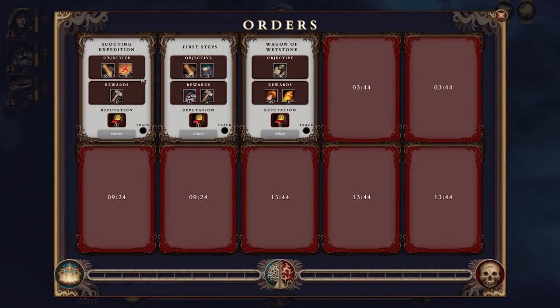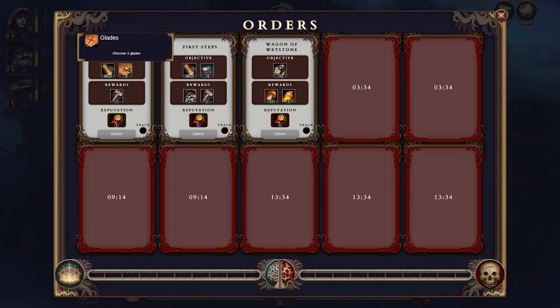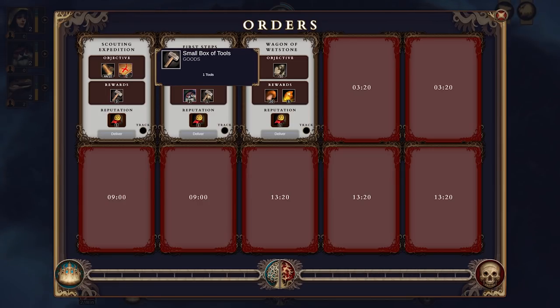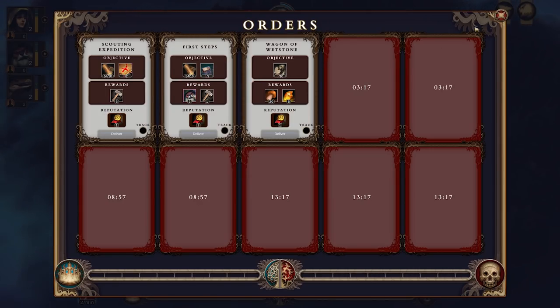So here we go — the queen's orders has popped up now. This bar will start to raise, and the way we lower it is by completing these. So discover two glades — I'm pretty sure that just means those two little areas, so that should be pretty easy to do. Build a second lumber camp, that should be pretty easy to do. It also gives us some beavers and some tools and whetstone.